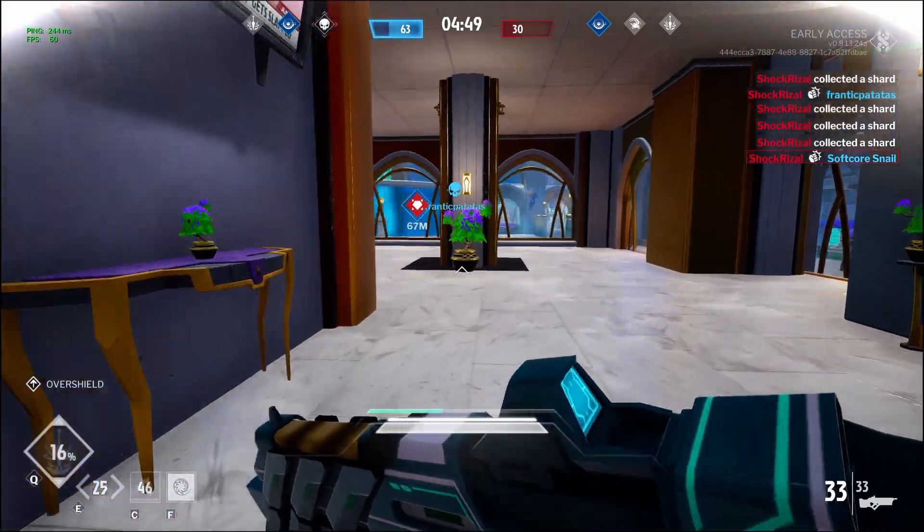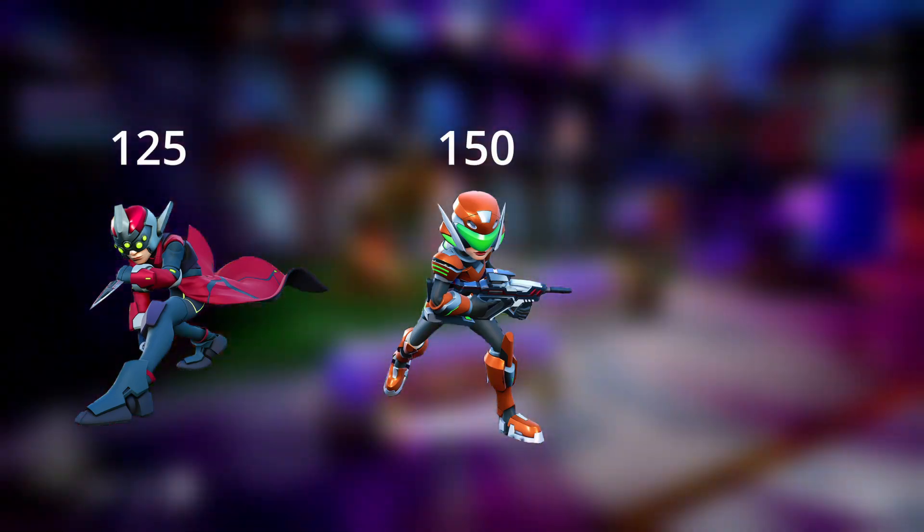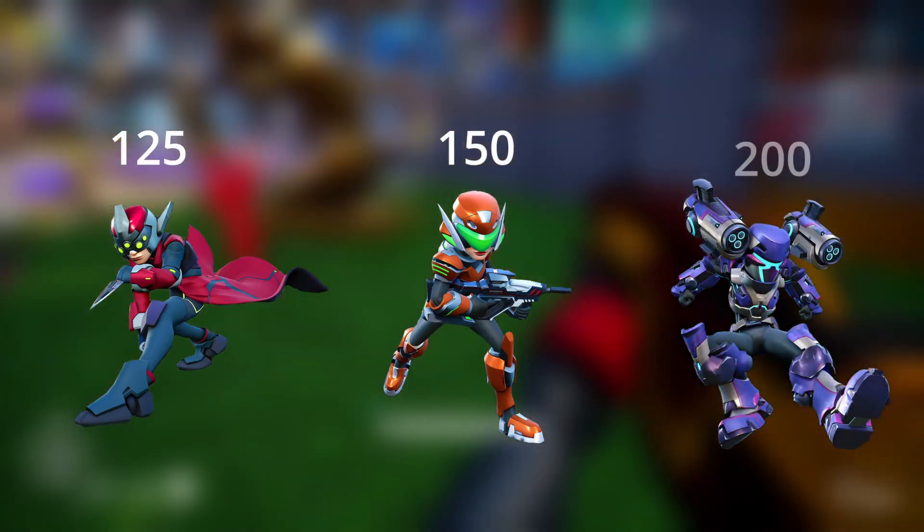The first is that, unfortunately, you will be the squishiest class out there. The Agent has relatively little armor, at a value of 125, whereas Marksman have 150, and Juggernauts have an astounding 200.